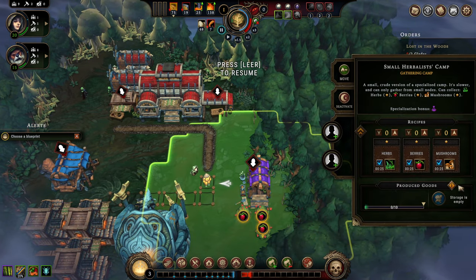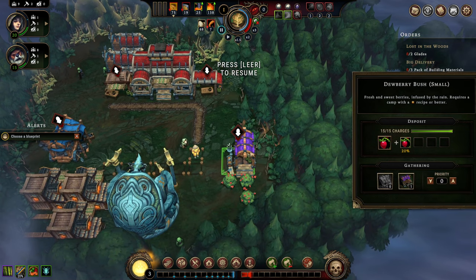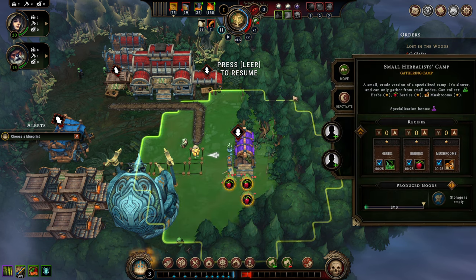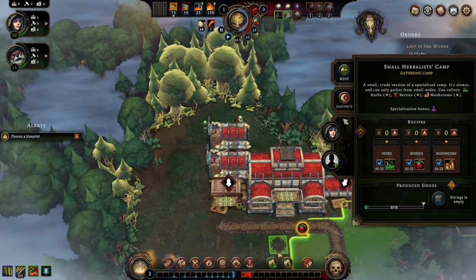The easiest solution is to go here and start collecting things via your collector camps. This is raw food — basically the lowest tier — but it's the best we can do currently. I'm going to assign only one person here and move things slowly forward.